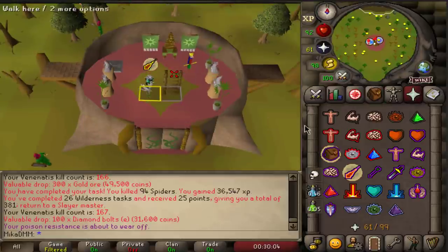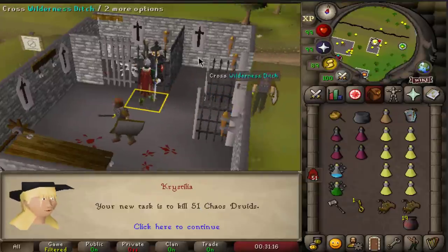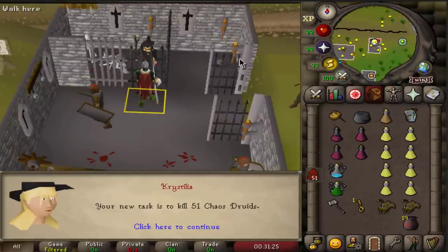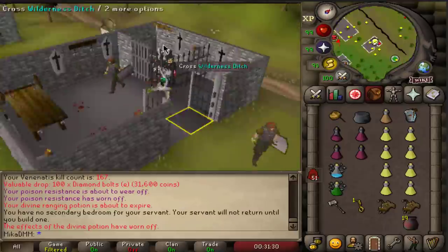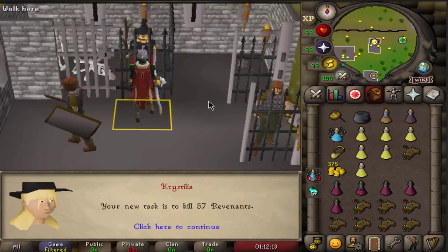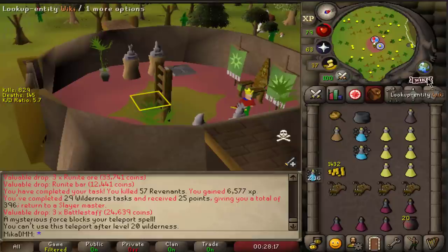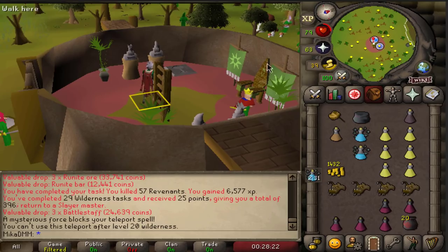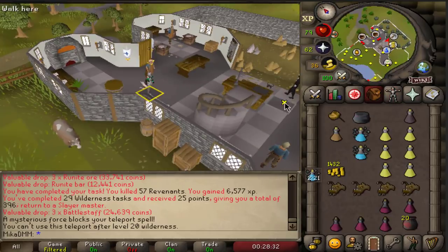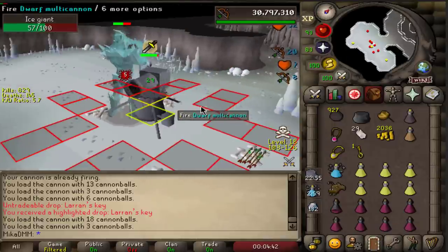I'll see if I can get another boss task. I'll take a Slayer cape with me in case I get another spider task. This is a pretty interesting task — 51 chaos druids — and I can kill the ones that are like 100 combat. I think there are three collection log slots you can get from rare drops, and if I take a Ring of Wealth imbued, I can get hard clue scrolls from them. Larran's Key — another one, and we are basically done with this task. Then the rev task is done too — I made about 800k to 850k. Not the most worth it, but since I eventually want to go for those collection log slots, might as well do these tasks as I get them. Got another key off of the frozen giants over here in the Wilderness Slayer cave. Another key — I'm visiting Kalisto again.